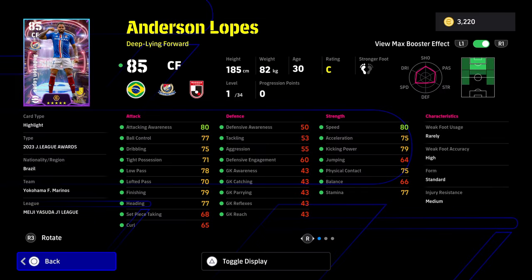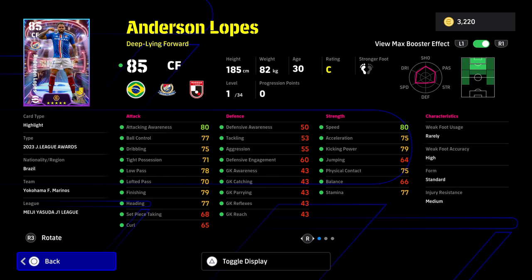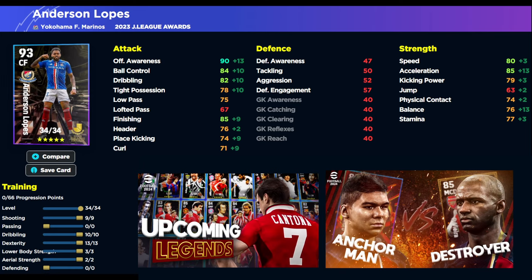Now also with these cards, as well as the plus three booster, what makes these a little bit more desirable for people that want to play with different cards and not just the rinse and repeat Mbappe or Mario up front — they also get the plus two manager boost. So for example, Anderson Lopez's booster from level one is going to give him an in-game stat of 82 speed because he's getting the plus three booster when in the J1 League squad builder, and also the plus two manager boost from a manager like Simeone or Valbuena.